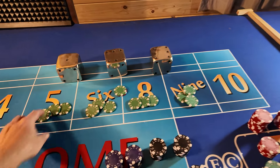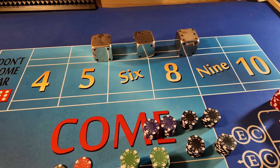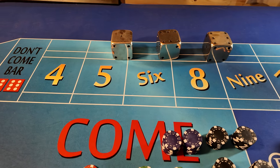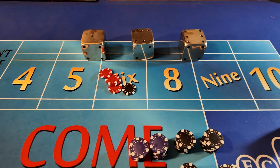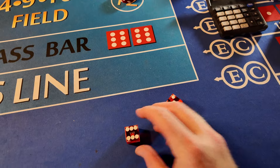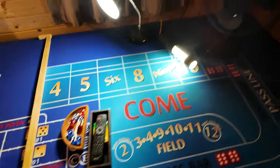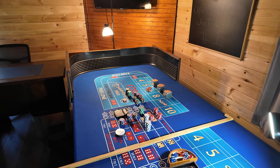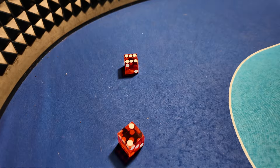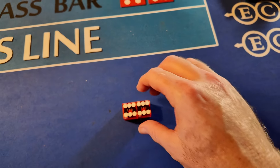We're going to get $105. We're going to come down. We're going to go back on that six - $120 on the six. That is our profit - $105 of it is profit. Good throw - six, two, eight. We don't have an eight. We just rolled the seven not too long ago, so we'll give this one three shots - we have two more opportunities.